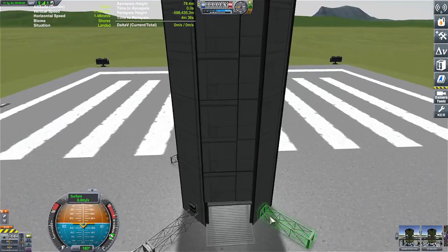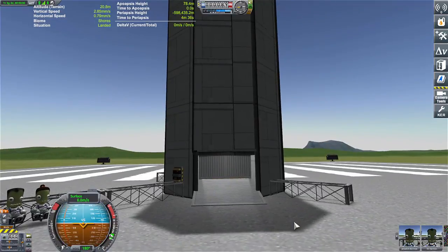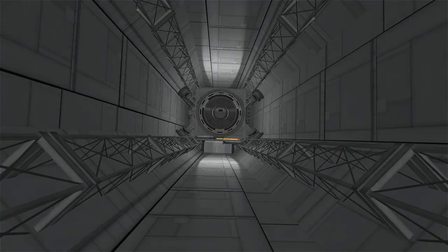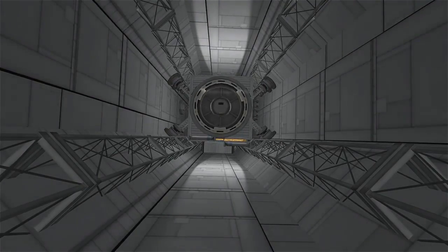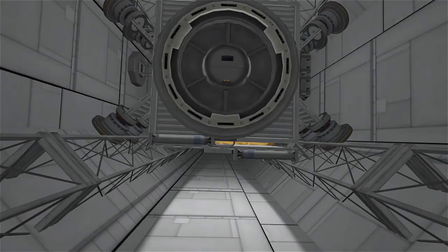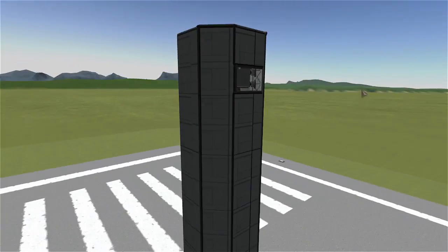Alright, so this time I'm going to test it without the Kerbals. Let's see if it's working — hit the one key, and yep, sure is. It's working. Oh wow, look at that — that is sexy as hell. I don't know why, but it just kind of reminds me of some sort of space station elevator. That is so cool — some sort of asteroid mining setup. And yeah, the doors line up pretty close.